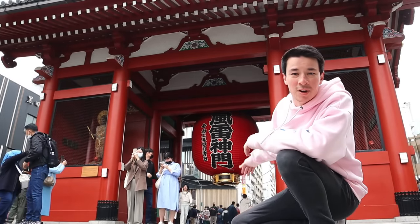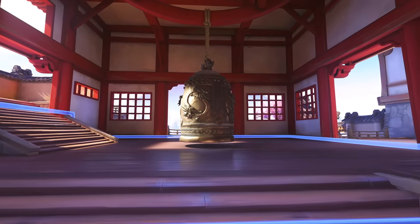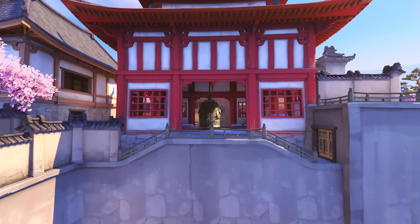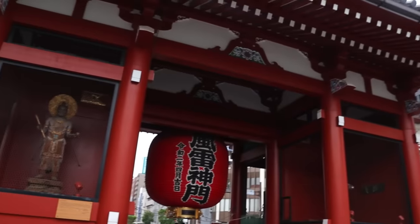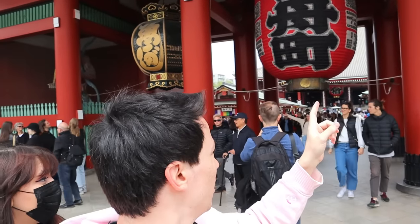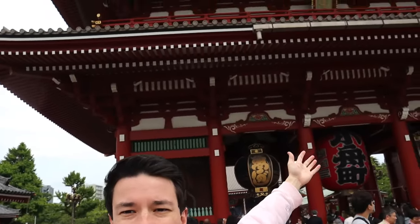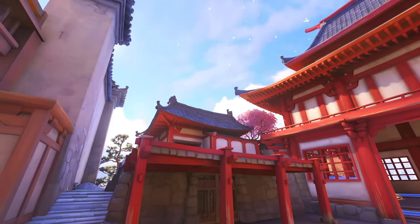Welcome everybody to Hanamura! Even though this isn't the iconic Hanamura bell, this is basically where it's inspired from. This gigantic temple with a giant lantern — or in Hanamura's case, a bell — is where you go and capture point A. We just came from there, but then we found another Hanamura temple right here, and there's another one down there. How many point A's are there? This is Hanamura — we finally made it. There is the other tower where widows and cheesing Bastions like to stand on.